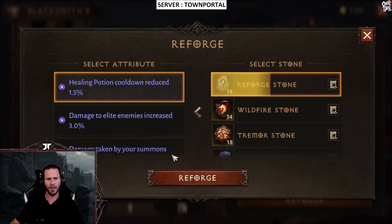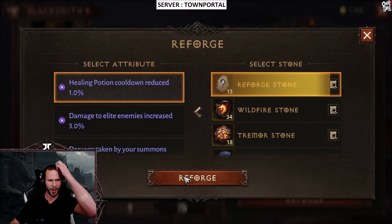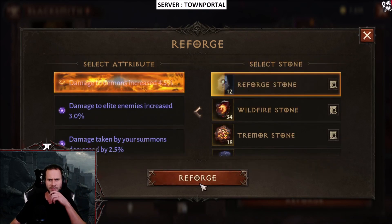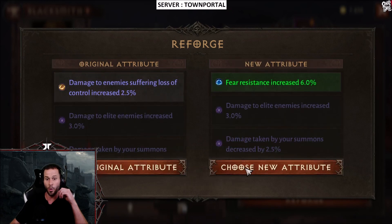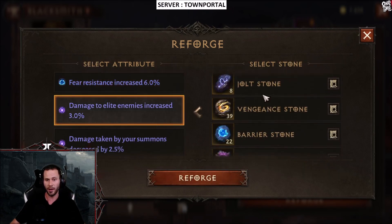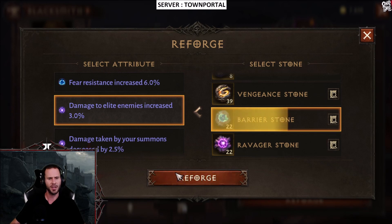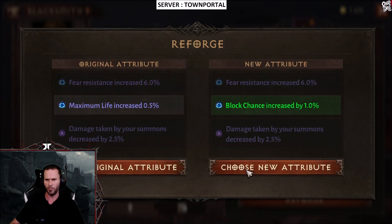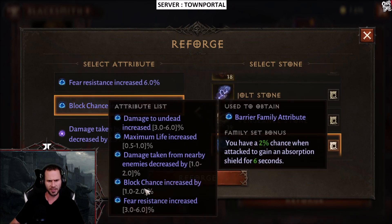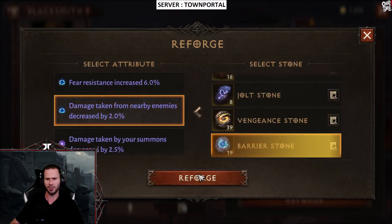Let's go ahead and reforge the next one. Cooldown — we don't care about potion cooldowns. Damage to demons is useless as well. Fear resistance — now we've got Barrier with fear resistance. So we want fear resistance, maximum life, and block chance. Block chance is two percent max, maximum life is one percent max, so we need maximum life at one percent and block chance at two percent.